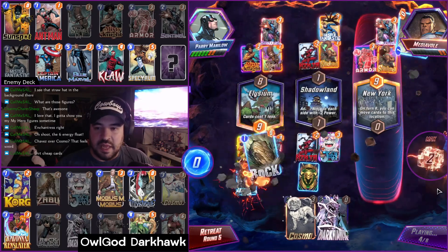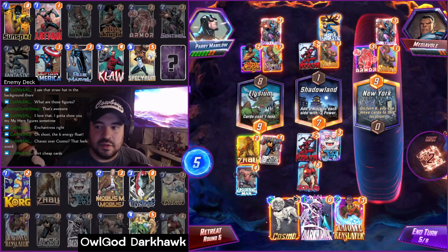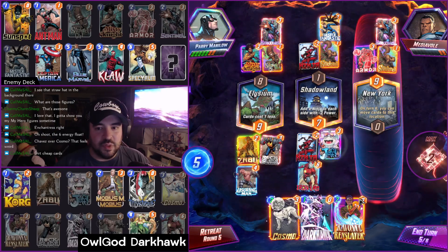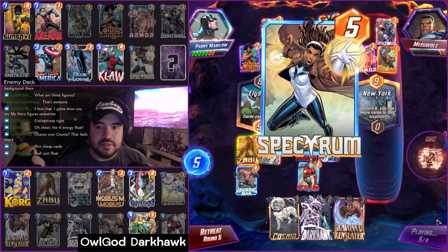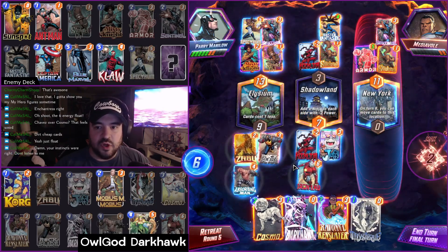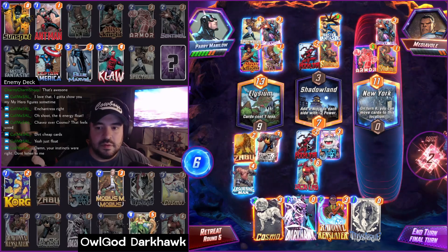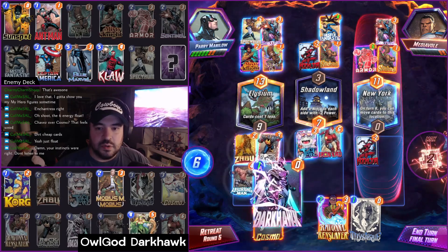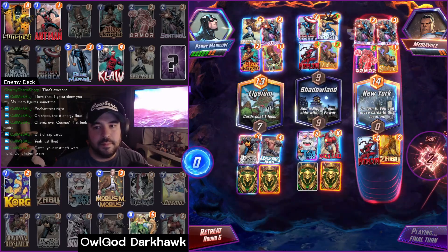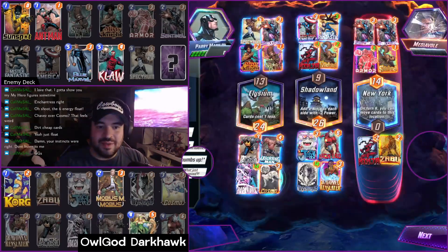I chose to highlight that game because that was pretty close to seeing the full extent of what this deck can do. Granted, we didn't have all of the discounts we could have with Ravonna, and we also didn't have the Mystique to double the Darkhawk, but Iron Lad hitting Jeff was huge for us. We had a lot of rocks in their deck with Absorbing Man, Rockslide, and Korg, and of course the huge Darkhawk getting helped out by the Enchantress as well. We did drop one later on, but we wound up closing it out in the game after that.